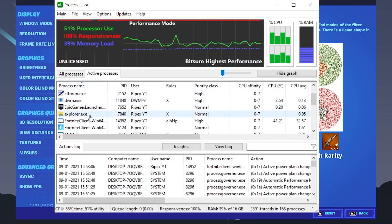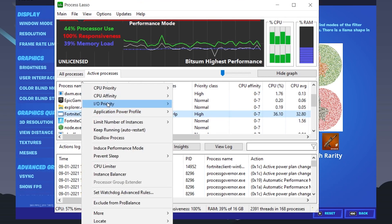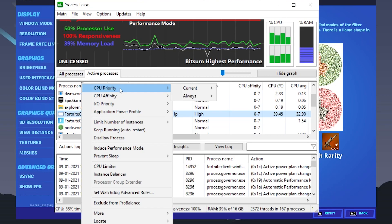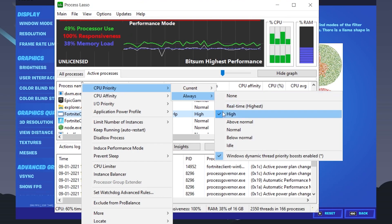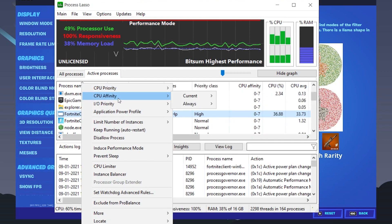Go into Active Processes and find the FortniteClient-Win64-Shipping.exe file. Right-click on it. We're going to do some settings for our CPU and for input/output to get lower input delay using this software. First, for CPU Priority, go to Always and make sure to set it to High — do not use Real Time, because on low-end PCs this will cause stutters and FPS drops in Fortnite.